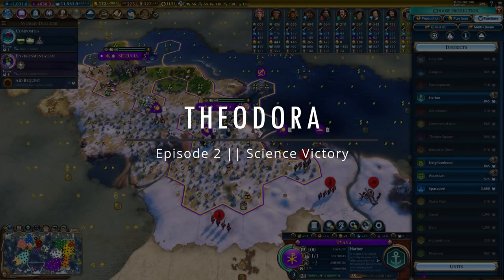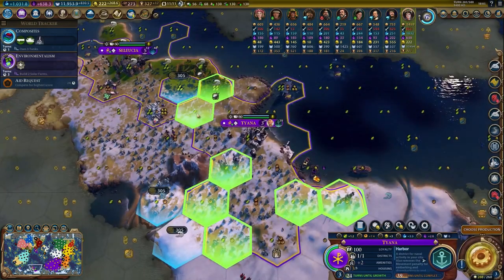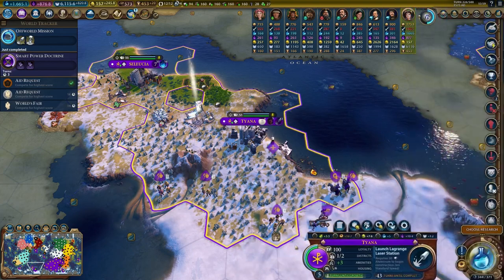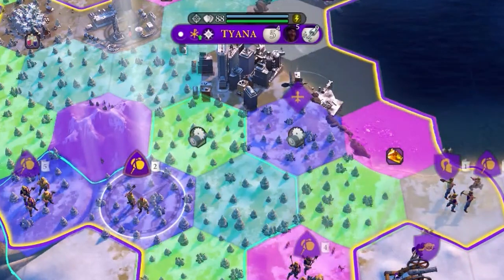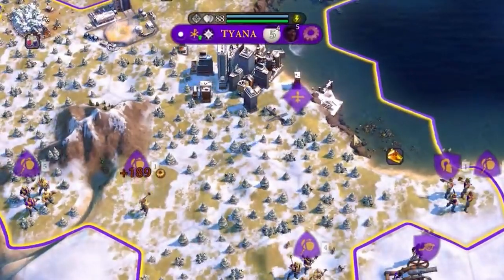Have you ever wondered what things you could do to speed up a science victory? Like buying spaceports with faith or chopping out space lasers in tundra cities? We will get there in this episode, so stay with me through this gameplay to learn more about these and other tips.